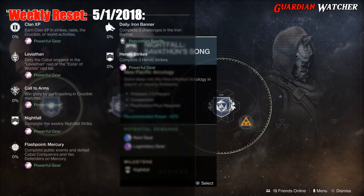The Flashpoint is on Mercury, and if you do the Heroic versions, you can get it done faster. Then your Daily is the Iron Banner, where you need to complete three challenges. And last but not least, we have the Heroic Strikes.